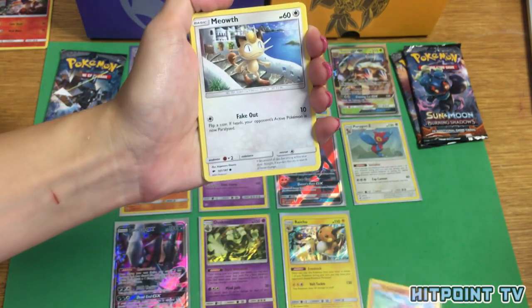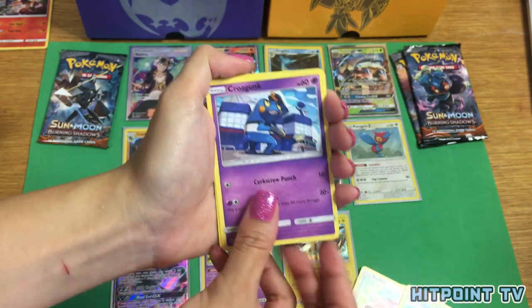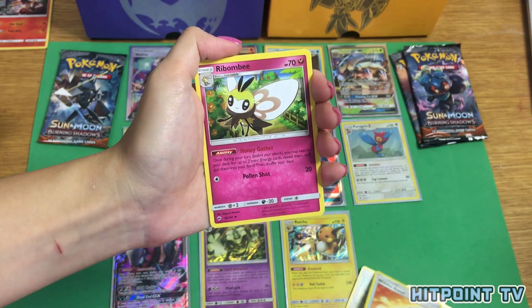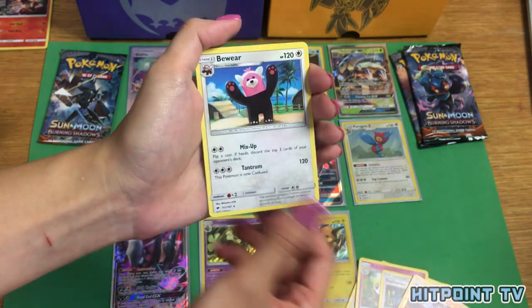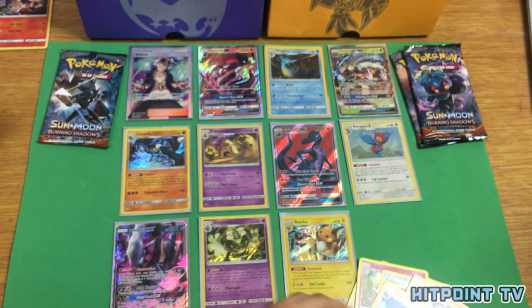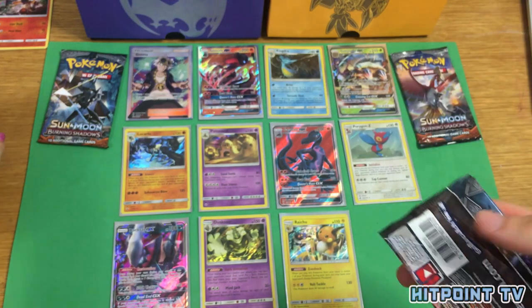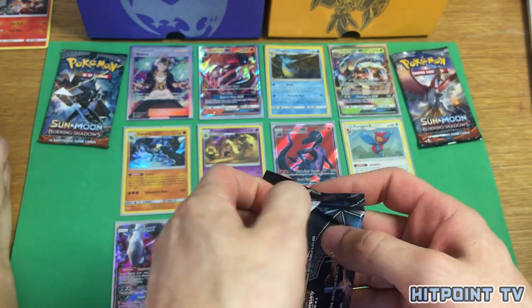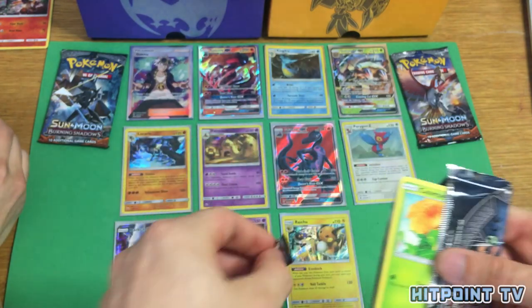Another Crabrawler, Meowth, Stufful, Pansage, Croagunk, Wishful Baton, Ribombee, Sophocles, Rhydon Reverse Holo, and a Bewear Non-Holo. When will they make a good Bewear card? Never? I love Bewear — he's so cute but menacing — they keep making him in every set but it's always really bad.